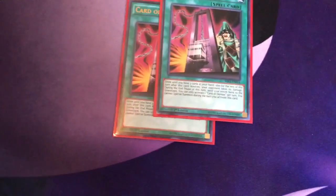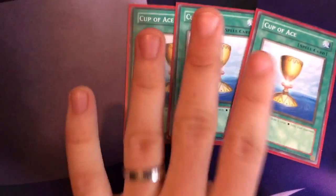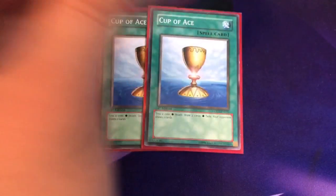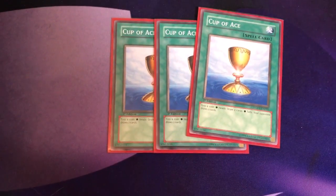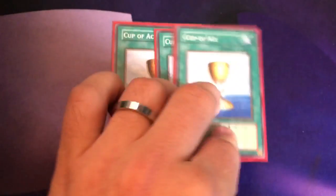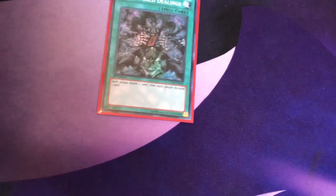Then we have the three Card of Demise — just a really powerful card in this deck. If you resolve it, you're almost always going to get the cards you need for your OTK. The triple Cup of Ace is a really luck-based card — it's really funny when you pull off two or three of these in a turn because you get lucky and win the coin toss. Even if you don't win, the cards your opponent draws can fuel your Secret Barrels, since it burns for 200 times the number of cards they have on field and in hand.